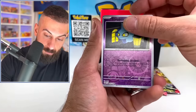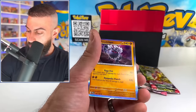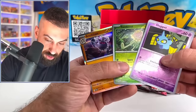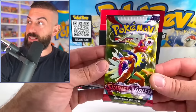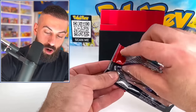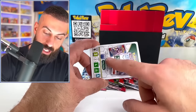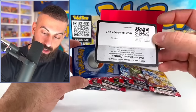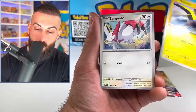They might have messed up on base set booster boxes and made all them black code cards. The thing is, the color of the code card is actually going to make it either lighter or heavier, so that would make it way more difficult for somebody to go through and weigh packs. That could be a mistake because I did not get a single white code card on that booster box we opened yesterday.